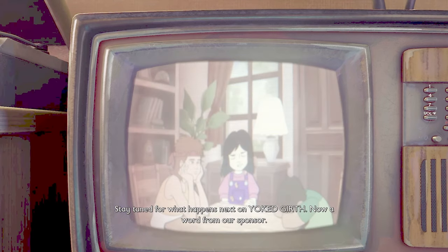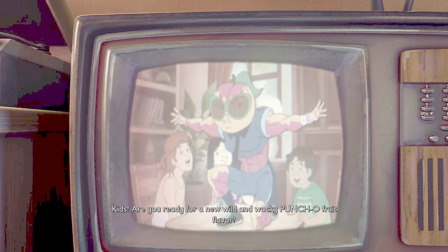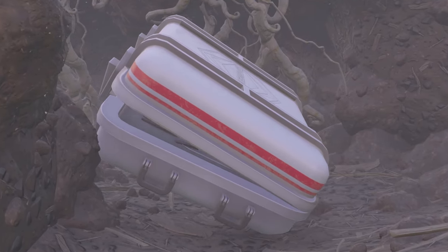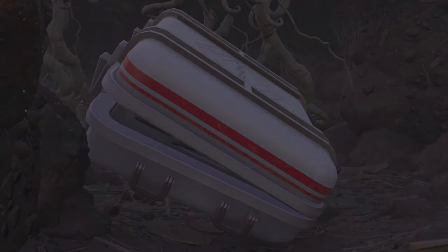After naming our world, we are thrown into a cutscene where we learn a little backstory about our characters that we will be playing as, and we are dropped into a miniature briefcase held by a parachute. Once the case opens, we are free to explore the world and all the creatures around us.